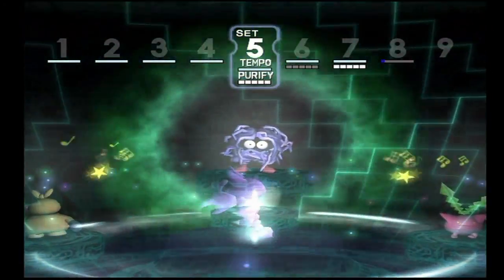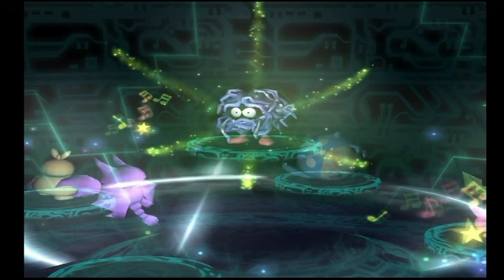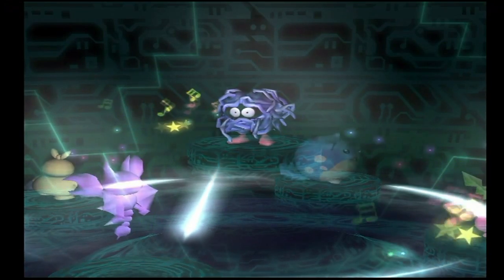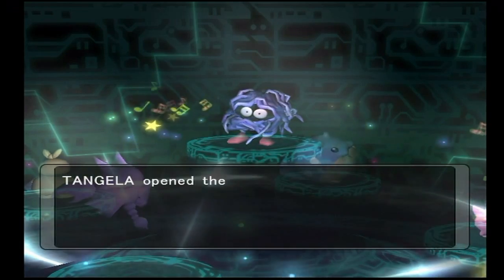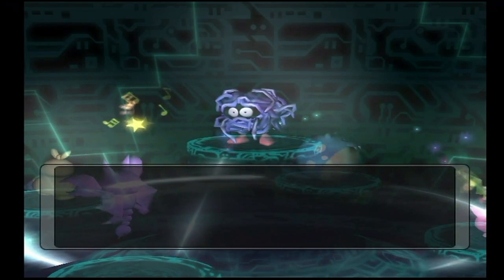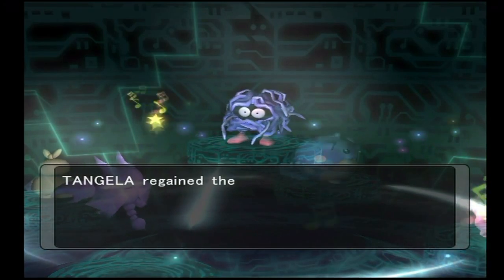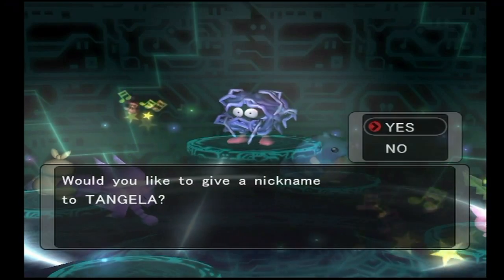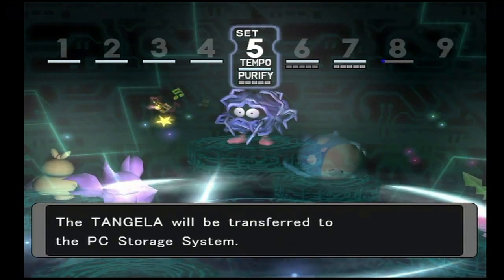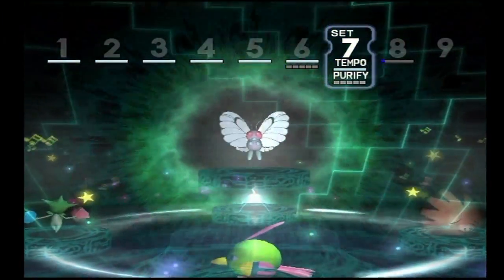Next up, Tangela — however you want to say it. It's a pure grass-type Pokemon, and I recommend against using it even despite it coming with Solar Beam and Sunny Day, because I just don't feel like its stats are good enough to hold up against the stronger Pokemon in this game. So I will pass on Tangela, but it does come with a Miracle Seed which increases the power of grass-type moves, so you might want to take that off.